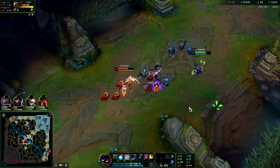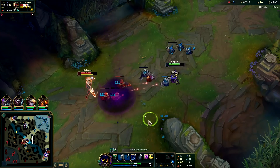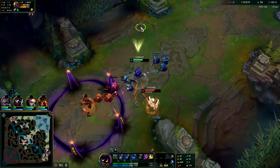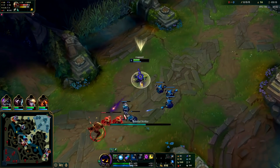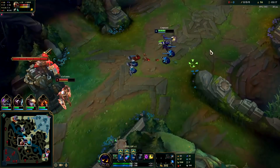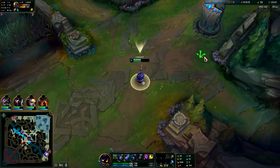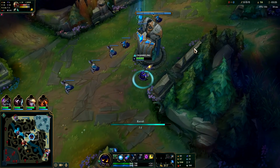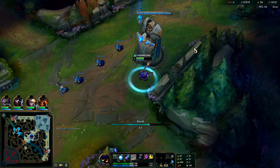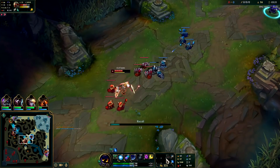Trying to line up a double Q here — and we got it. You generally don't want to throw out your cage like that because then he'll dash through it. Against champions that have dashes that can go through your cage — blinks or flashes and whatnot — you want to hold it until they've already used their dash.